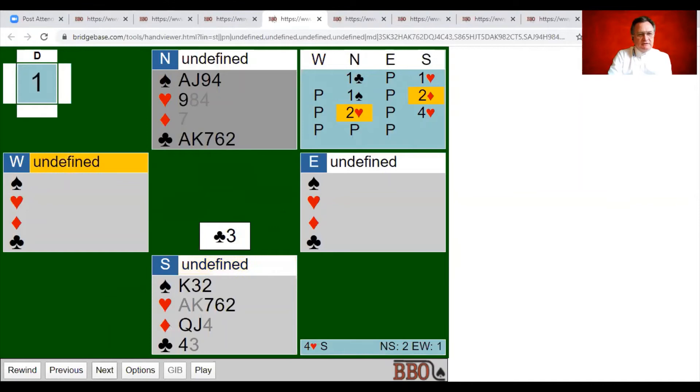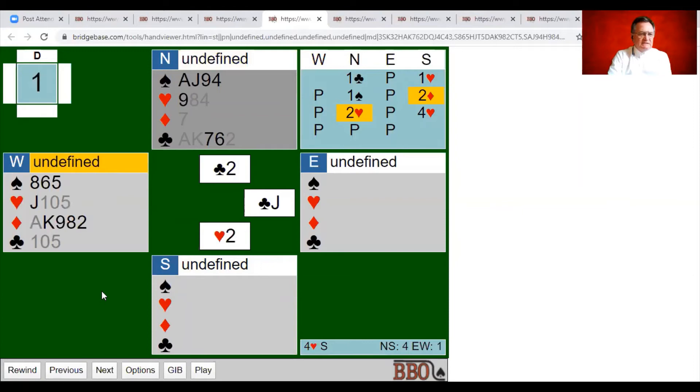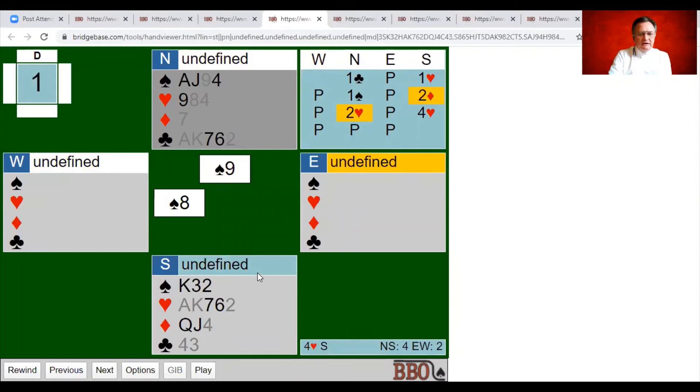Don't waste the entry to dummy by taking the ruffing diamond finesse now — you need that entry for later. Start setting up the club suit instead. Up to the king, watching clubs drop — two have dropped so far. Play the ace — another two have dropped. Trump a club in hand. West has a decision: over-ruff or discard. It doesn't really make any difference either way. Then the obvious play is to switch to a spade through the ace.